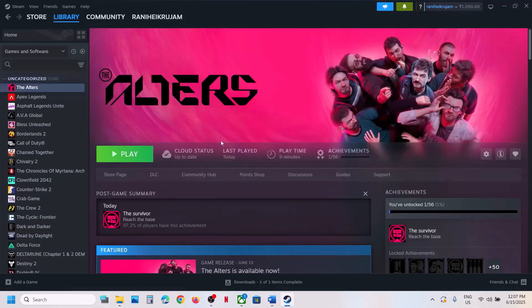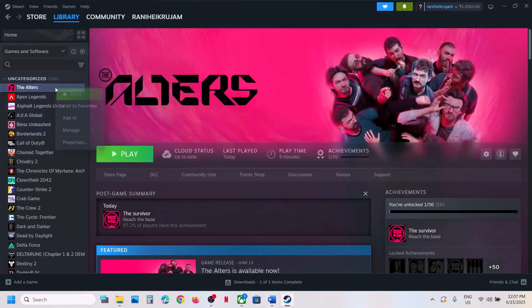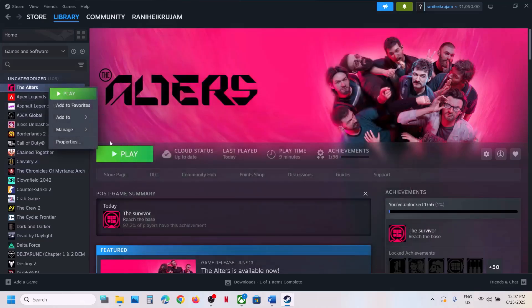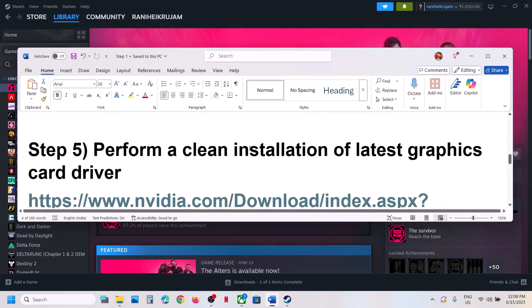The next step is to try DX11 or DX12 in the launch options. For Steam users, right-click the game, go to Properties, and in the Launch Options box type -dx12, then launch the game. If that does not work, try -d3d12, then -dx11, then -d3d11. If none of these work, clear the launch options box and move to the next step.